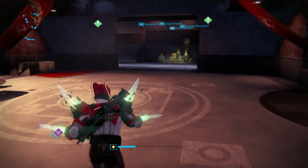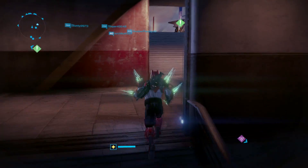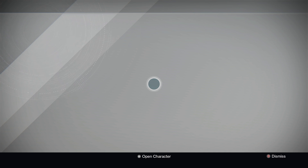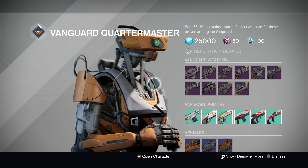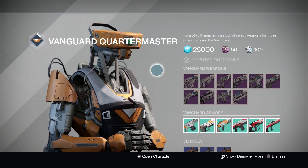Next up we're going to take a trip over to the Vanguard Quartermaster — Roni 55-30. This week it's another weapon that seems to be making itself famous week in week out: it's the Parthian Shot.